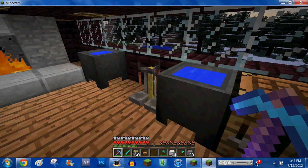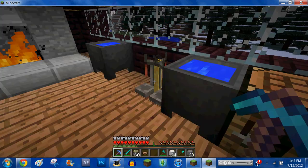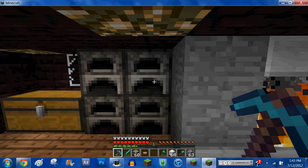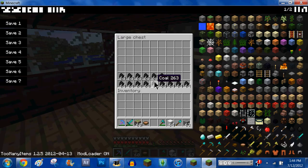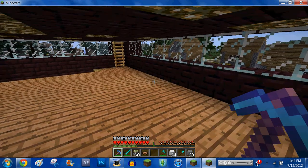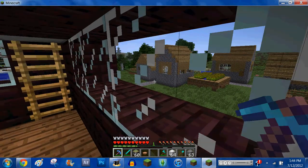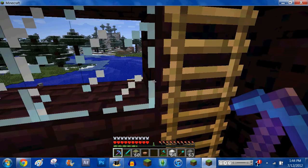We go upstairs and I've got another fireplace right over there, an enchanting table, my crafting table, and something to make potions with. Over here we've got some water and furnaces — kind of like a stove — and a chest with a bunch of coal in it for the furnace.